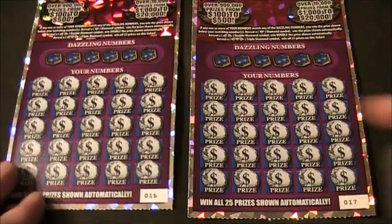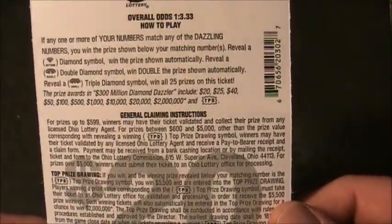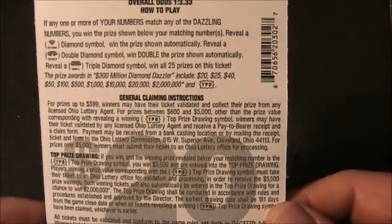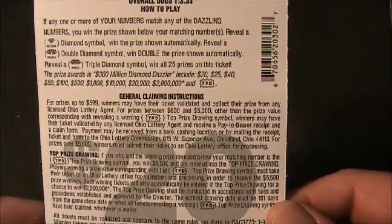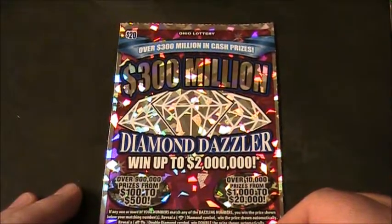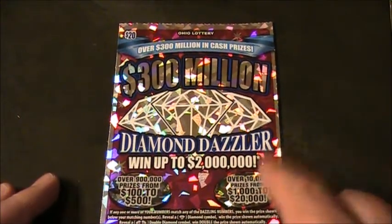Tickets 16 and 17. Let me check on the back of these and show the verification number and check out the prizes remaining. The prizes you can win on this ticket are $20, $25, $40, $50, $100, $500, $1,000, $10,000, $20,000, and $2 million. The reason I chose this ticket is because it has 7 of the top prizes remaining, which is what it started with — none of the $2 million prizes have been won, and there are 7 of those.